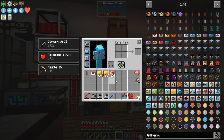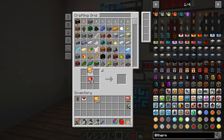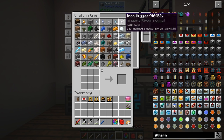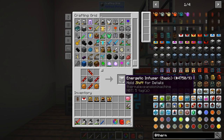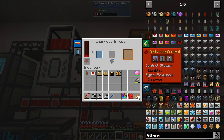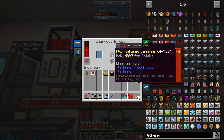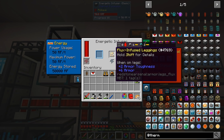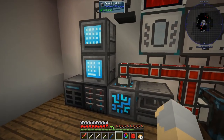I did the math and you need exactly a stack and a half of fluxed electrum plates for a full set of armor — that's 24. We've got our 24 fluxed armor platings, so we have a full set of armor. But it's not charged, so we need to make an energetic infuser to charge it. It starts generating charge but it's really limited to 50 RF per tick — that's really slow.